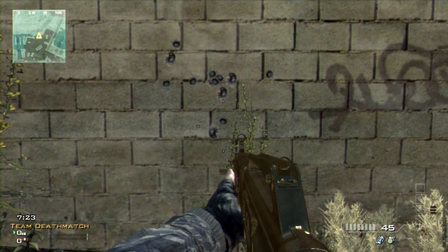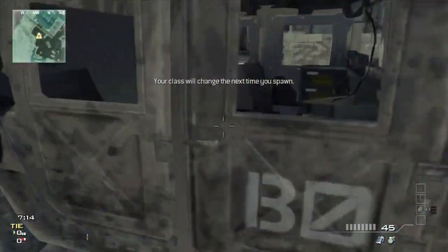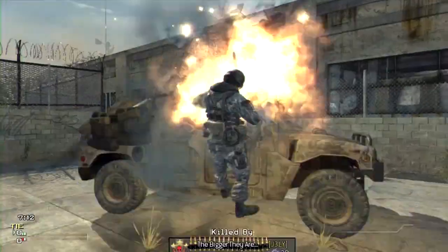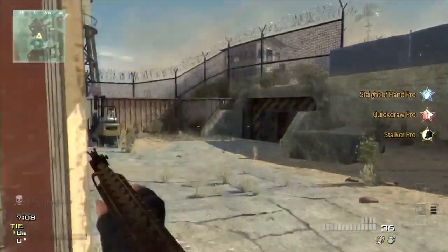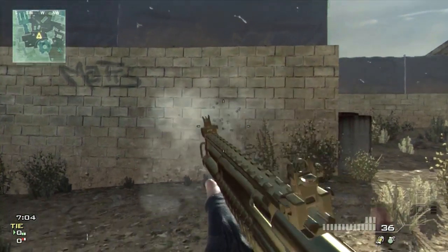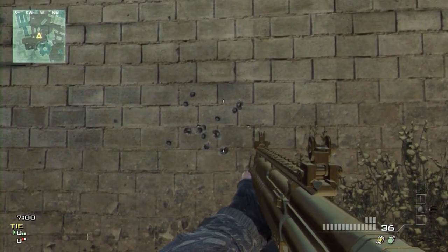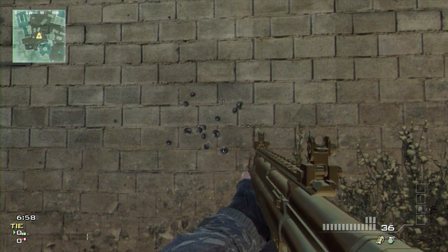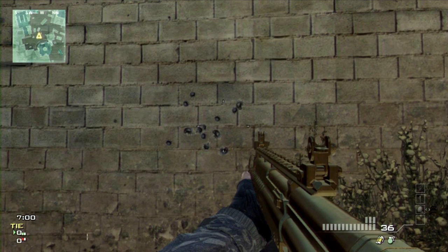Next I'm going to the KSG shotgun, so here I'm going to kill myself and wait to die. Here's the KSG-12. I'm going to fire it with extended mags. Now let's count how many pellets there are — 1, 2, 3, 4, 5, 6, 7, 8, 9, 10, 11, 12, 13 pellets.